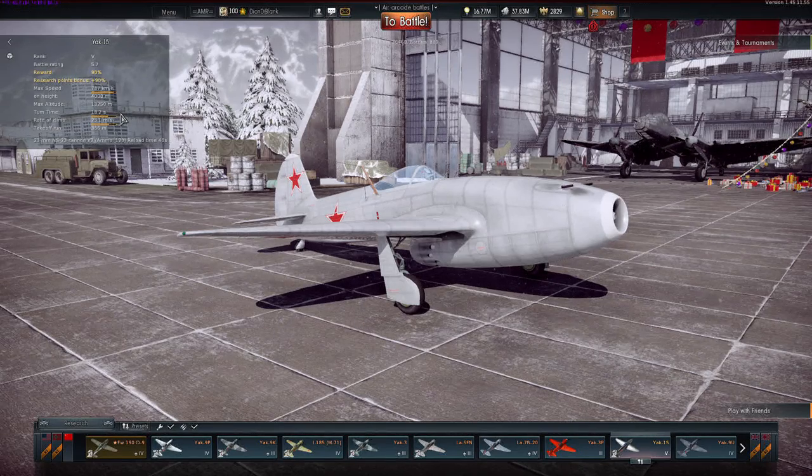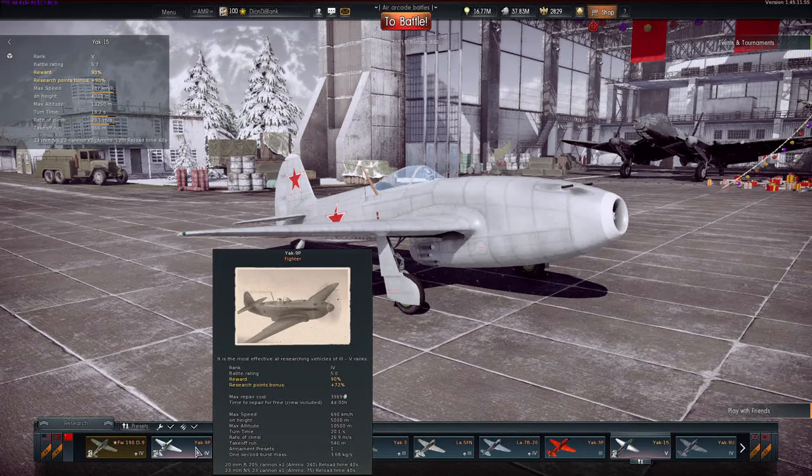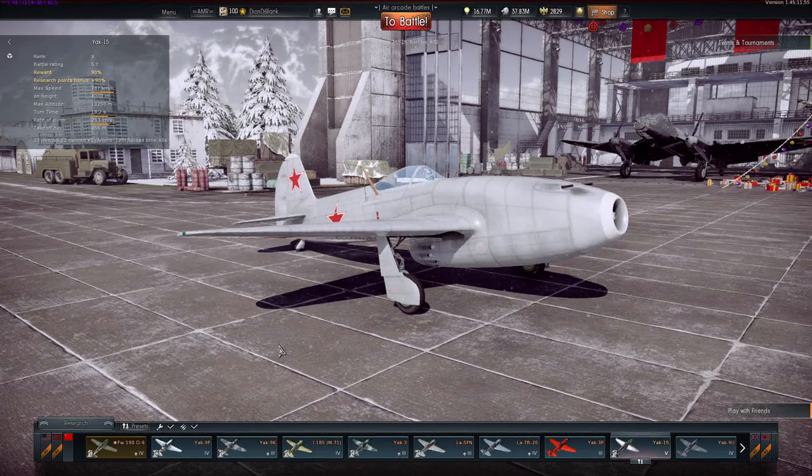Turn time is 8.2, which I can agree with — this thing can combat prop planes quite well at low speed and can turn-fight against them. Rate of climb is listed at 25.1, but that's an absolute lie — this thing has a terrible rate of climb. Like, a toddler could climb a tree faster. For perspective, the Yak-9P from tier 4 with a battle rating of 5.0 has nearly the same rate of climb, even though this is higher tier with a jet engine.